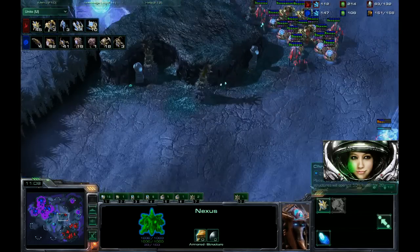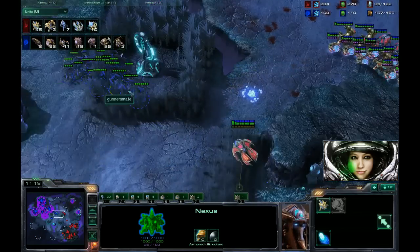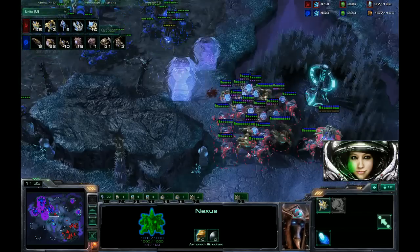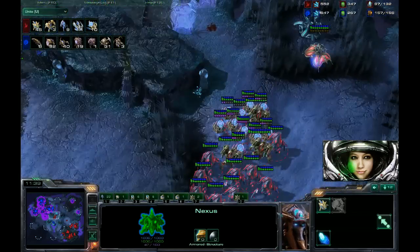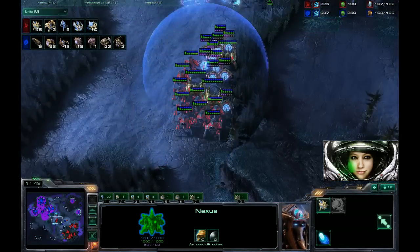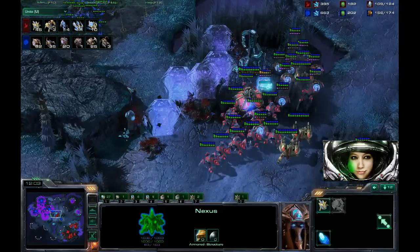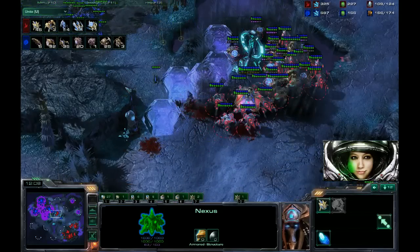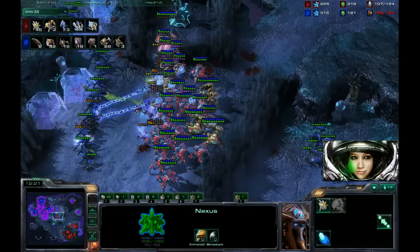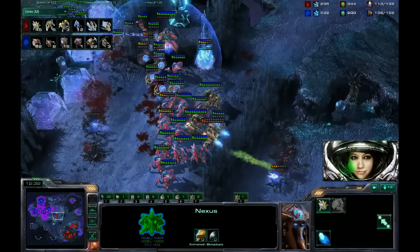The magic number here is when you move out with three Immortals and around 12 Sentries, and you'll run out a Warp Prism as well — to allow mobile warping in. The key to this is really good force field control. Just segment little portions of the army — biting off a couple roaches. You don't even want to force field a lot; you just want to force field a couple. See how I'm just isolating little parts of his army.